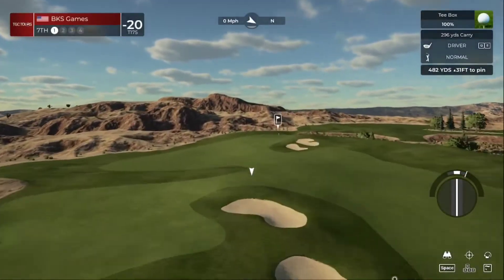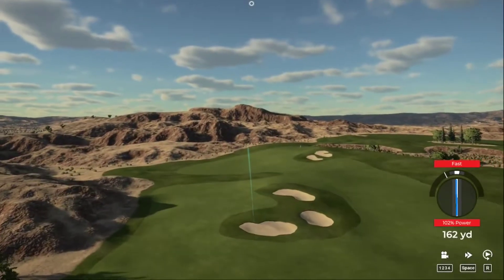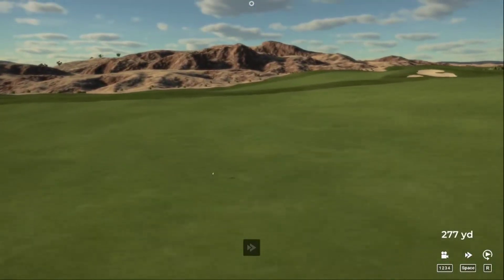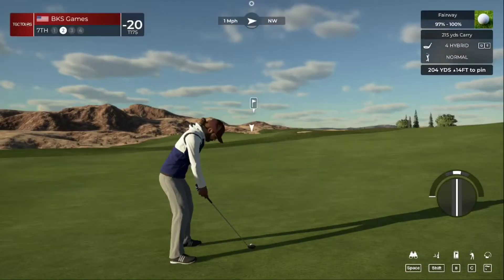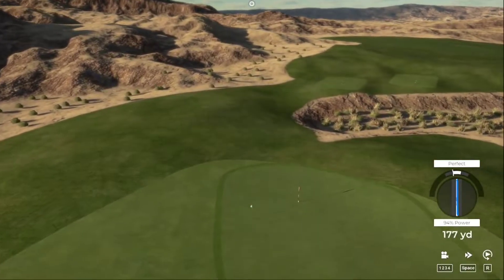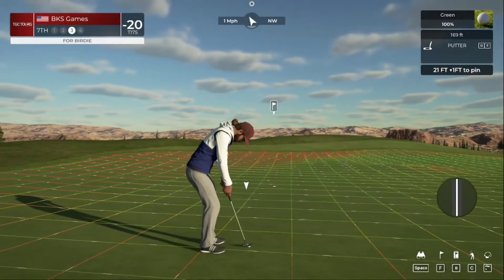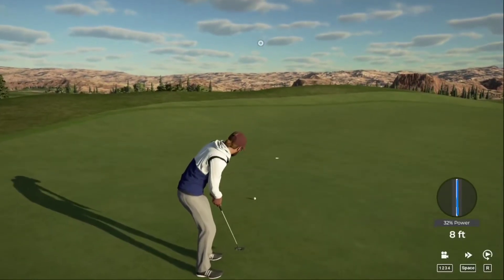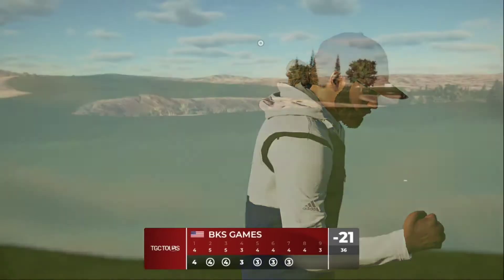Let's have a nice tee shot and land it nicely in that fairway. This drive's looking okay — around 205 yards away. Got to take a little something off this — oh, meant to take a little more off I think. Let's see if that backstop helps — yes it does, nice approach. Let's pop this in for birdie — there you go, nicely done — that was a long bomb!